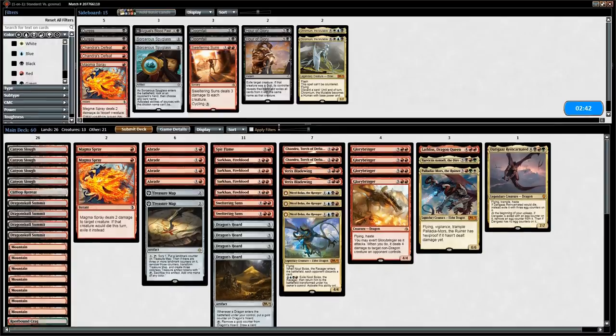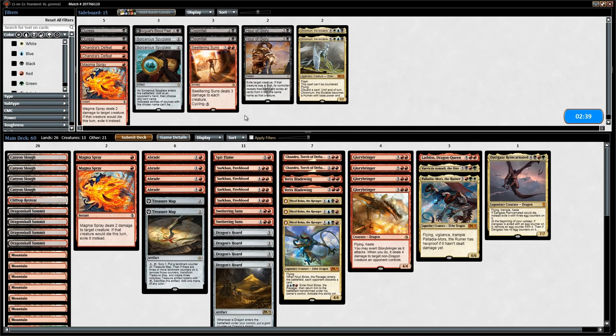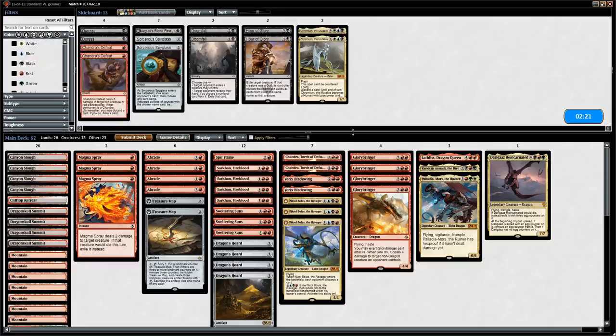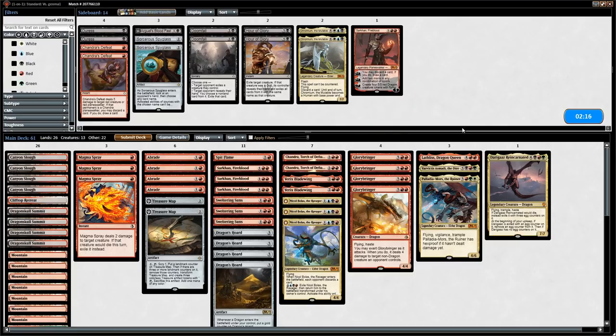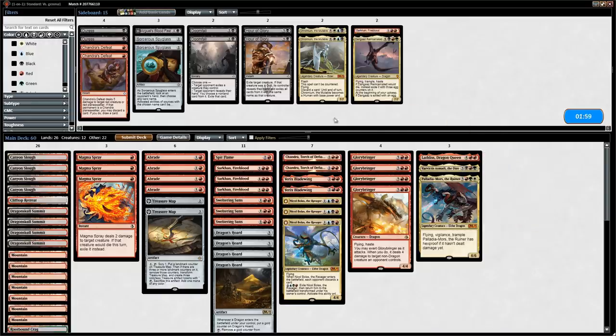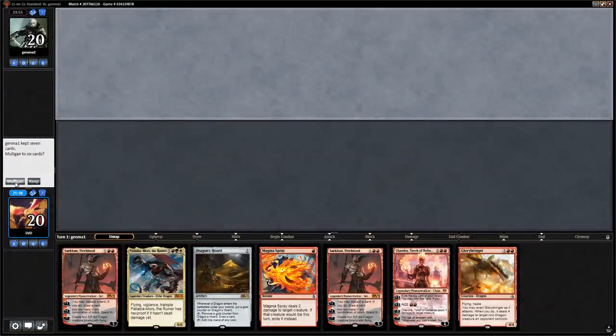We consider the sideboard against what looks like blue-white aggro — possibly playing auras or counterspells. Sweltering Suns seems okay and could align well if they're running History of Benalia. We consider adding Magma Spray for more cheap removal, possibly cutting a Sarkhan on the draw and one of our top-end cards. We decide to cut Darigaaz and adjust the configuration for game two.